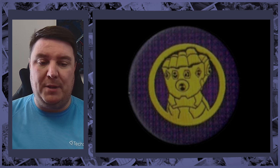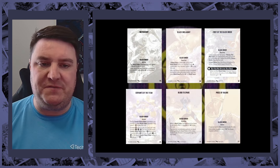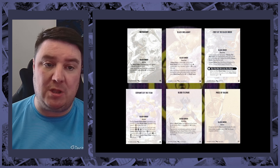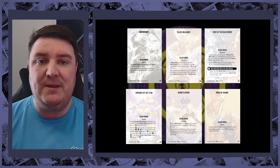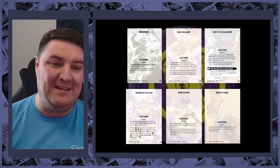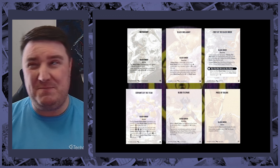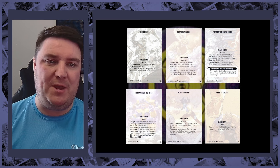Moving on to Black Order — six cards for these guys. Three of those cards are character specific: Black Onslaught requires both Black Swan and Black Dwarf; First of the Black Order is the leadership card for Corvus Glaive which nobody's really taking; and Servants of Titan is Cosmic Ghost Rider's card. Cosmic Ghost Rider looks like he'd be really good in Black Order but the cost is quite prohibitive.